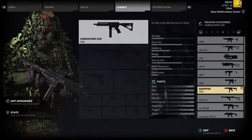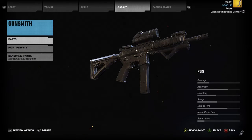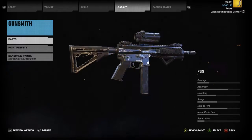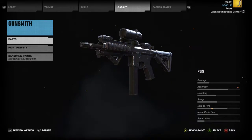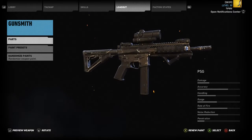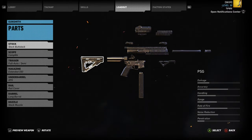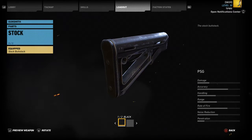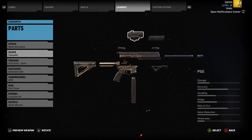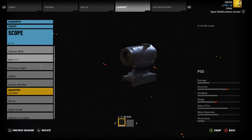Continuing the series where I tell you which guns I think are the best in Ghost Recon Wildlands. This time it's SMGs, and I picked the PSG — I had the most fun using it. I don't really use SMGs but I went through them all to test which ones I like the most, and this stood out among all of them. I was hoping the P90 would be good but it's just not really.